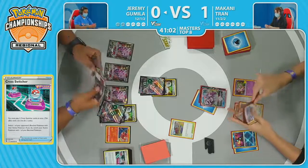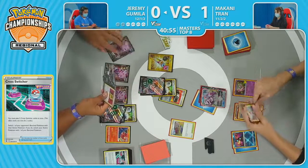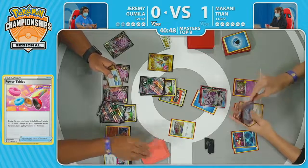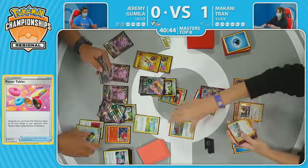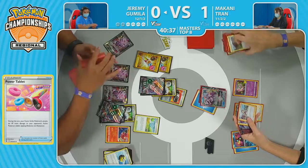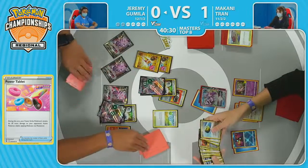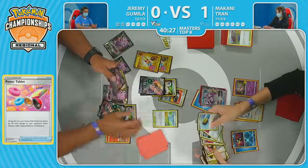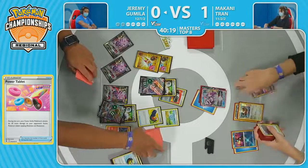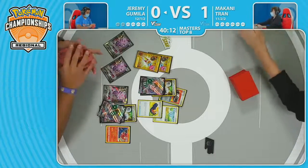Makani used the Star Portal and Raihan already, so they're going to need the Bibarel to find the Melanie to start getting that reattachment from the discard pile to get the next attacker available. Choice Belt plus Power Tablet, Fusion Strike System to draw three cards — just needs one more Power Tablet right off the top. It's all come together for the knockout on this Origin Form Palkia V-Star, also getting rid of the Training Court and restricting Makani's energy options. There is no real way for Makani to mount a comeback here. With the Raihan already gone, any V that you bench Jeremy is just going to eat that up. Makani, sensing that, takes the quick scoop — plenty of time for Game 3.